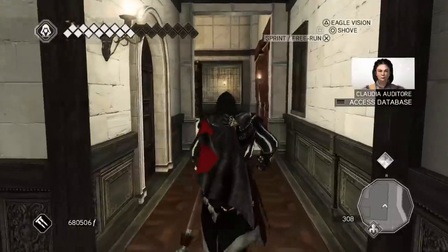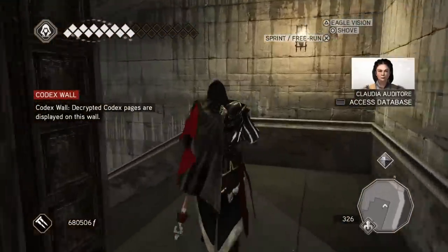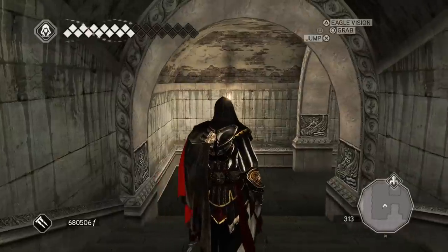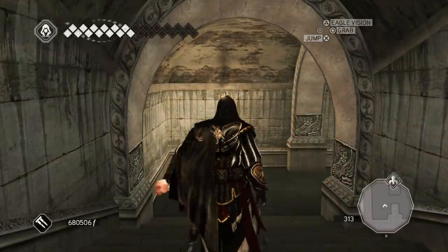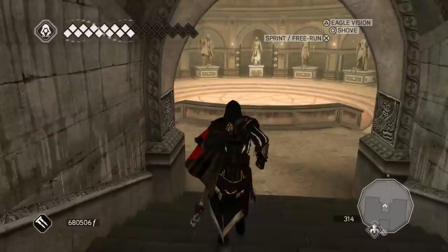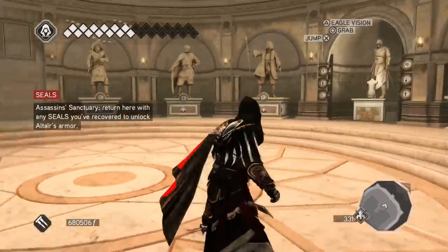Another thing missing was the fact that you really weren't looking for artifacts. Odyssey was all about finding your family — there was nothing you had to find. Even Layla Hassan didn't know what she was looking for until Cassandra found it. So you had to just wander around. People have also complained that Origins actually retconned a lot of what's going on.